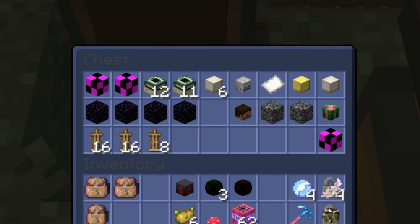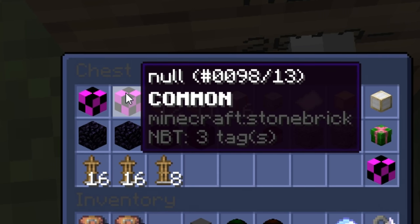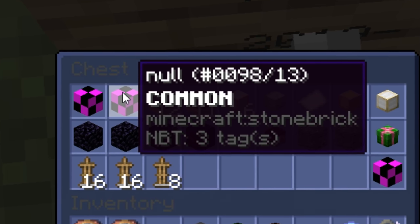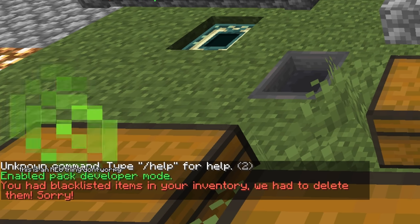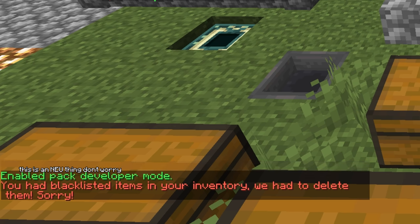These items do not exist. Seriously, none of these are actually items that exist. Some of these are null, because the Skyblock system just doesn't recognize them as real items, and some of these will be furiously ripped out of your hands by the server, telling you that the item is blacklisted and that you just wasted several hundreds of thousands of coins from buying it from the Auction House.